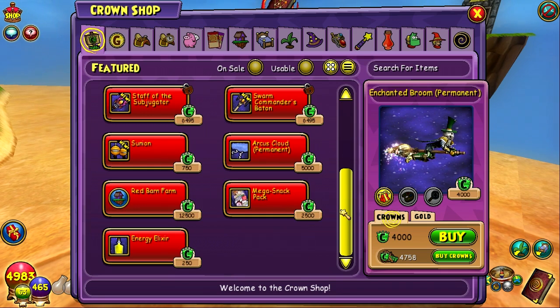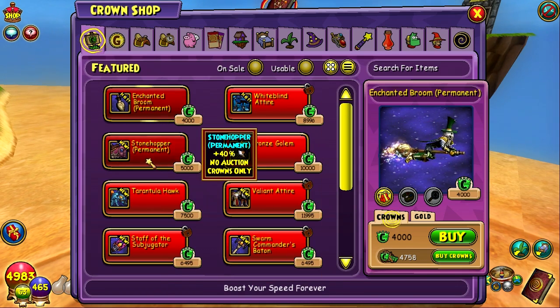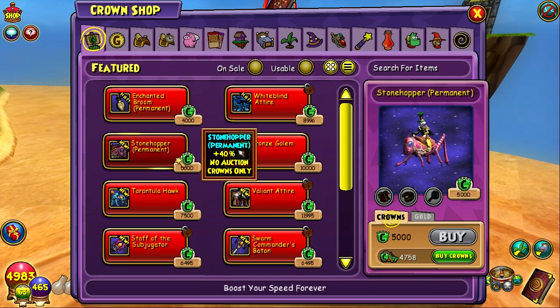On the launch they actually said that they released some new crowns items into the Crown Shop, and here they are right on the front page. The first thing we see is the new Stonehopper permanent mount, which honestly looks pretty cool. There's one kind of like that we saw in the Amber Estate that's two-person and also flying. It'd be cool to see how this one actually walks — if it hops or what. It's called a Stonehopper, so I'd assume it would hop a little bit.